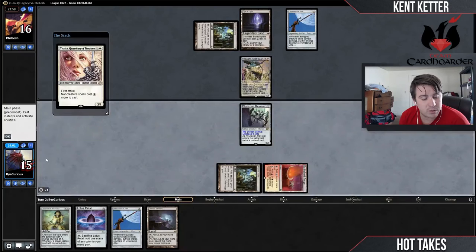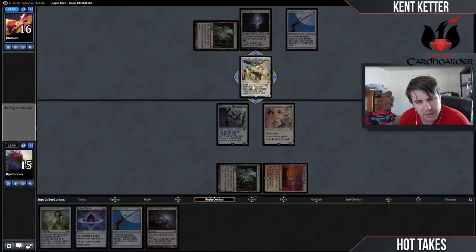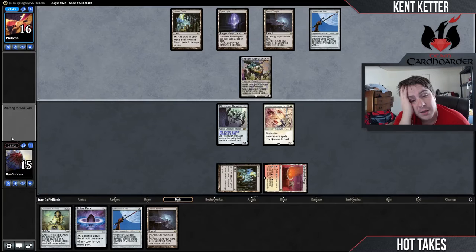But next couple games post-sideboard, having access to more Flametongued Kavus in the deck, I think we'll be in good shape. The other Eldrazi deck having slightly more explosive draw potential with Eye of Ugin is definitely something that this deck is lacking. But I think the trade-off to not have a pretty abysmal combo matchup is decent.